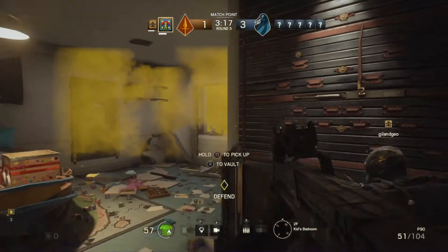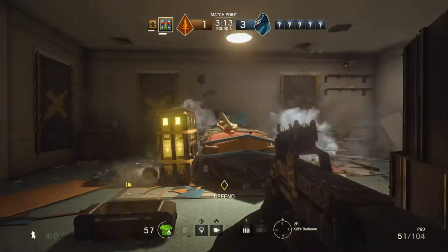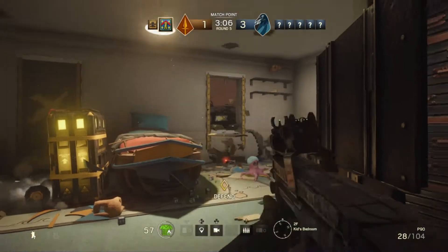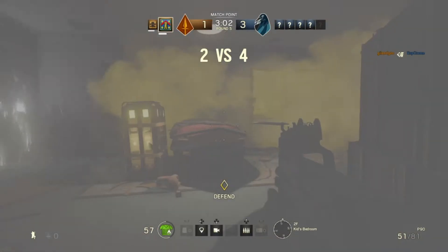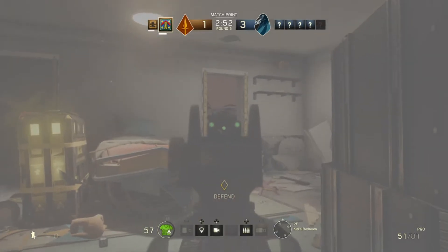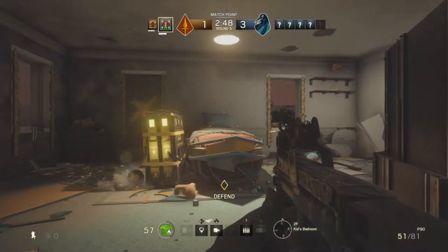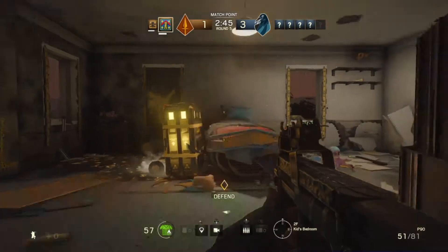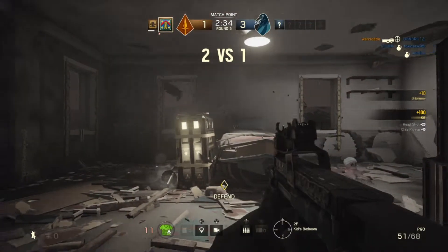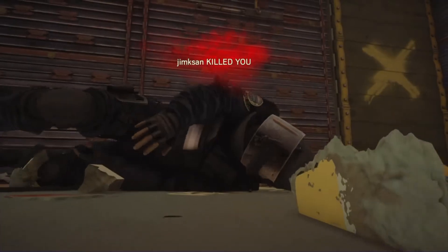So we've talked about the gameplay elements. Now, how does it look? To be honest, it looks pretty good. These are very small maps so you can expect them to bump up the detail a bit. On PlayStation 4, the game seems to be running at a solid 60 frames per second — I haven't noticed any drops. It does suffer from a lack of reflections in some areas, but the effects look nice, the sound is fantastic, and the particle effects flying across the room really add to the atmosphere, especially smoke and debris.